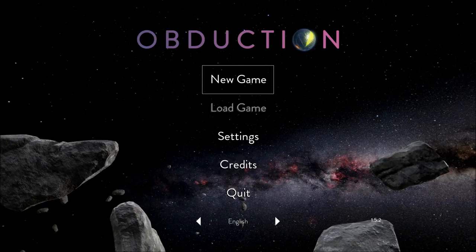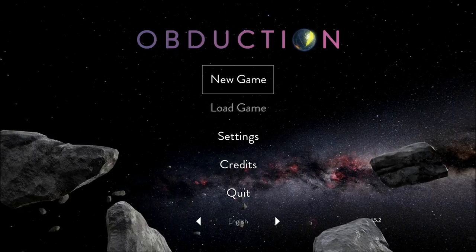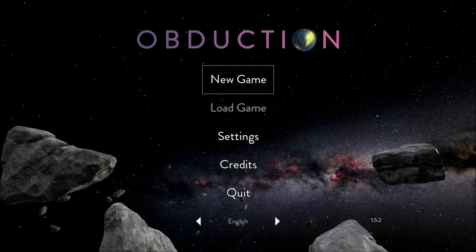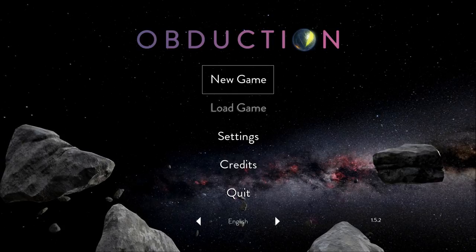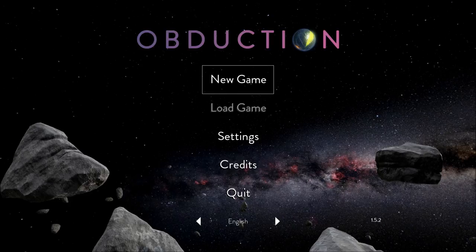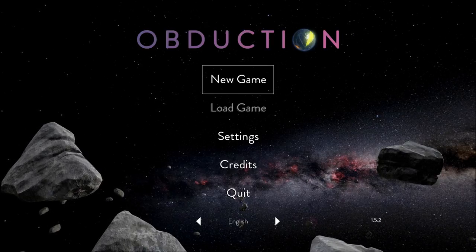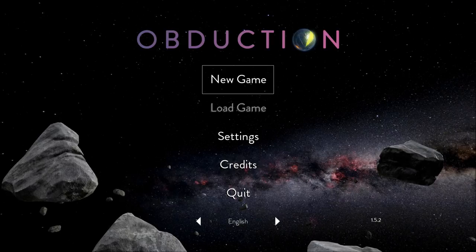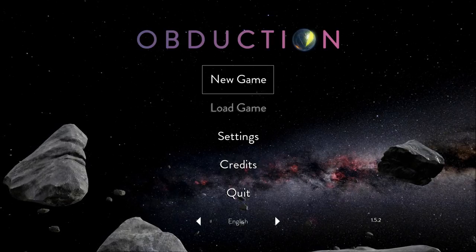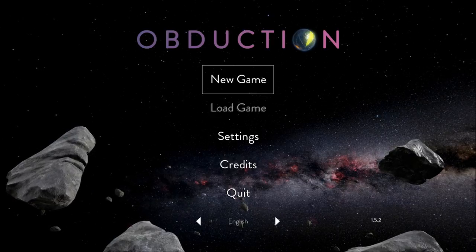Now, obduction — let me just say, what does obduction mean? Because I was not aware of this word. It is an actual word. According to Merriam-Webster, it's an act or instance of drawing or laying something as a cover over. From Dictionary.com, it's a geologic process in which the edge of a tectonic plate consisting of oceanic crust is thrust over the edge of an adjacent plate consisting of continental crust.